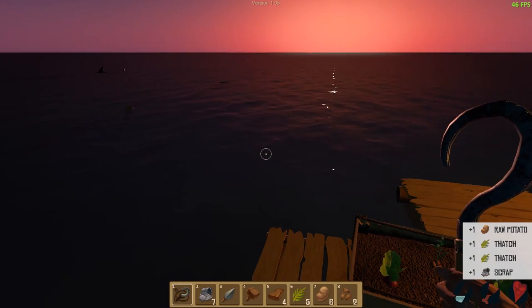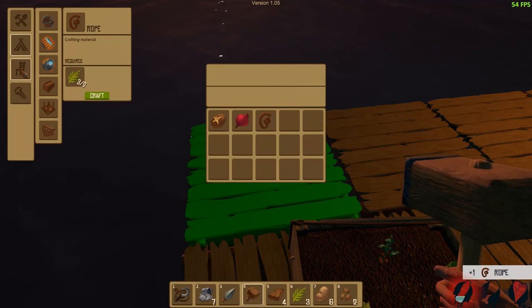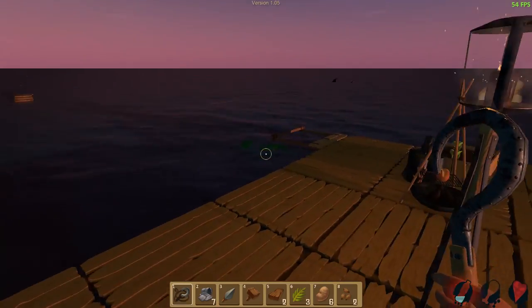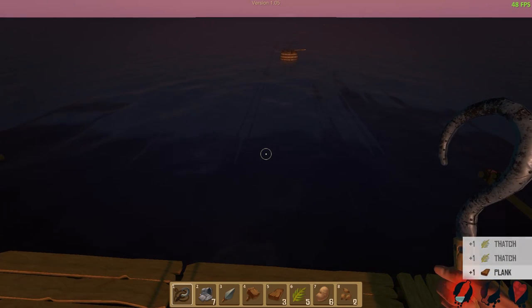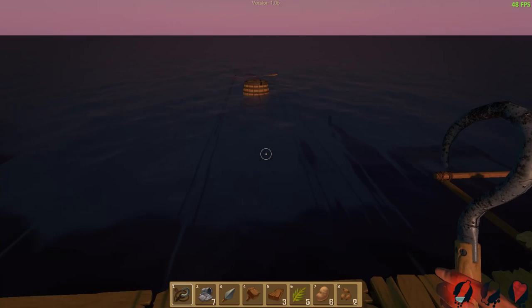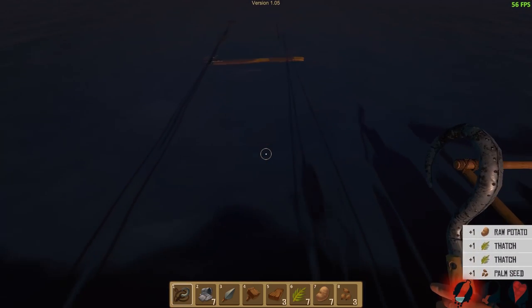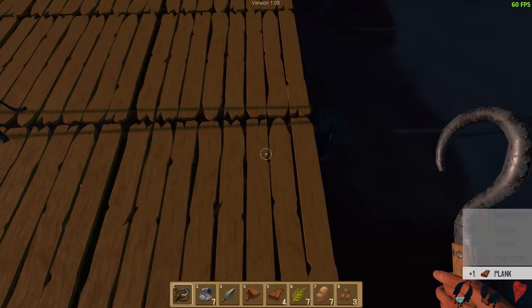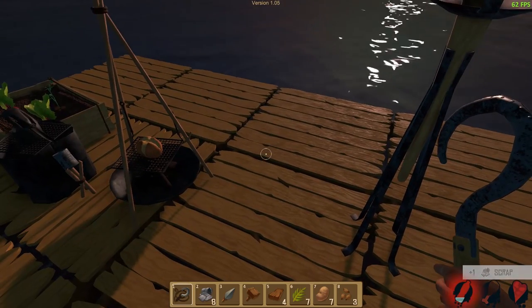Oh yeah, those are beets, not turnips. My bad. Beets. And daybreak — we can now see. So yeah, we're kind of starting over from scratch here because the game save files don't really transfer over very well from one version to the other. They added an FPS counter in the upper right-hand corner now. I think I'm running on ultra high settings, roughly around 60 FPS, not bad at all.